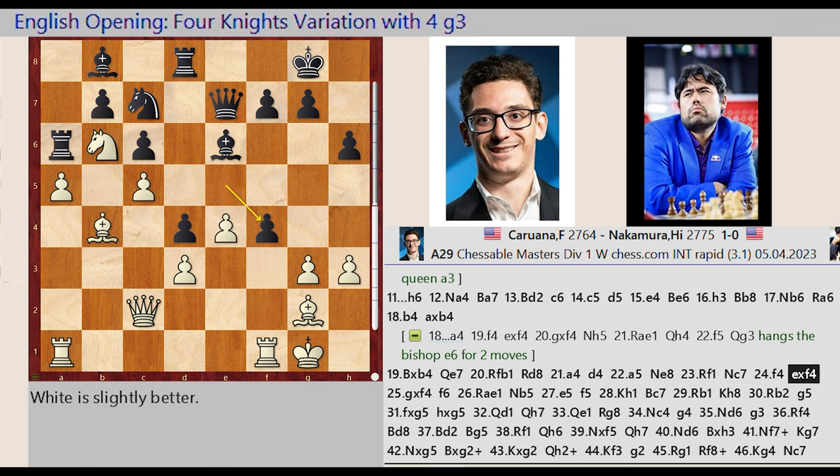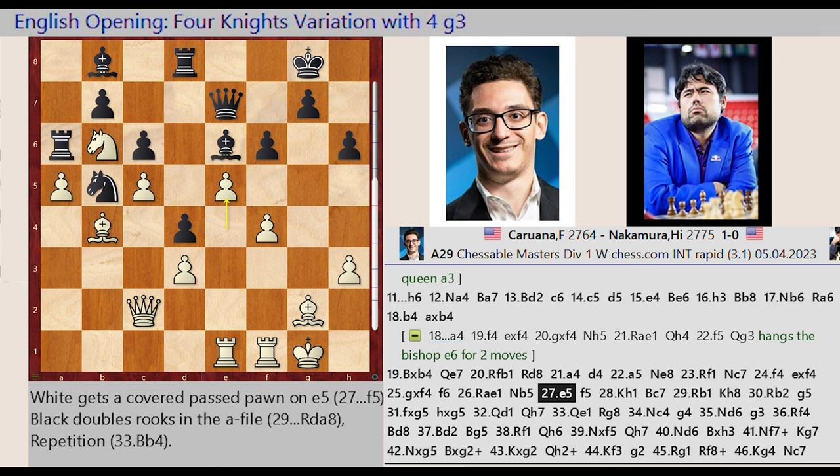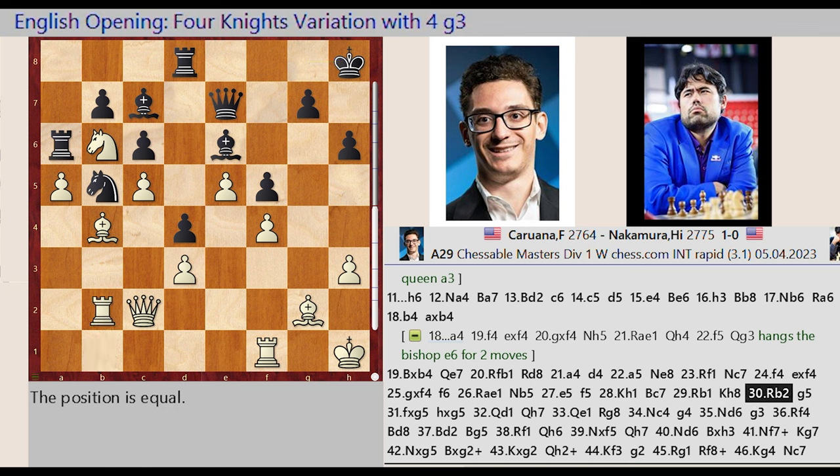E5 captures F4, G3 captures F4, F7 F6. Rook A1 E1, Knight C7 B5, E4 E5. F6 F5, King G1 H1, Bishop B8 C7, Rook E1 B1, King G8 H8, Rook B1 B2.